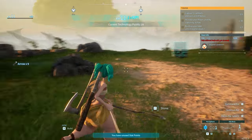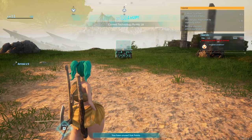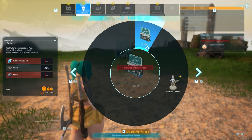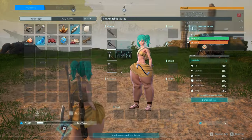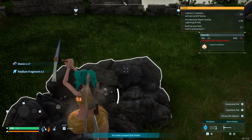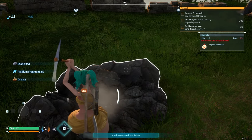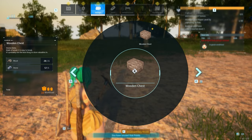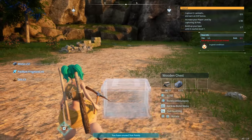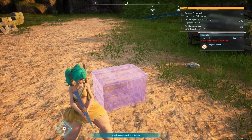I'm now level 11. I need a box — a wooden chest — and I need five stone to do it. One attack got me all the stone I needed — too funny. Let's make a wooden chest. I did not mean to do that.